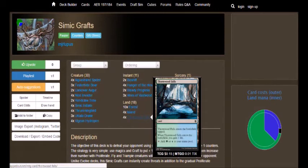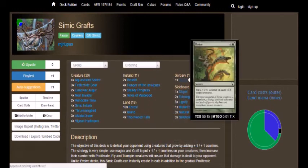I recommend using the Burnlands or any of the other hybrid dual lands if you want to build this deck in a bigger way. I am a huge fan of Simic and I'll probably always run Simic no matter what the format is — that or Orzhov; I love the white-black combination as well.